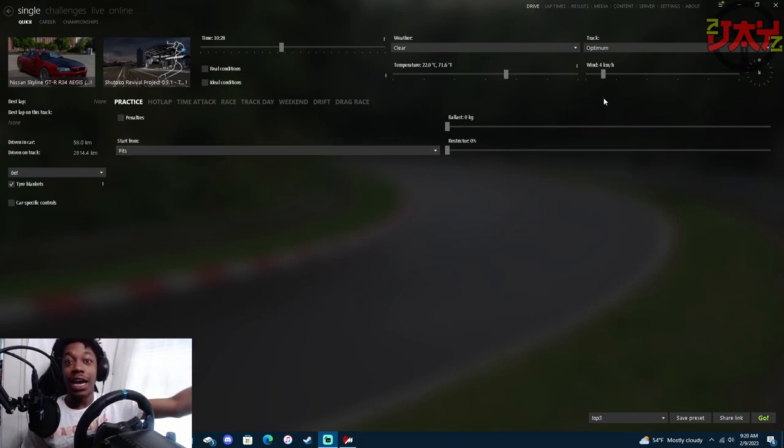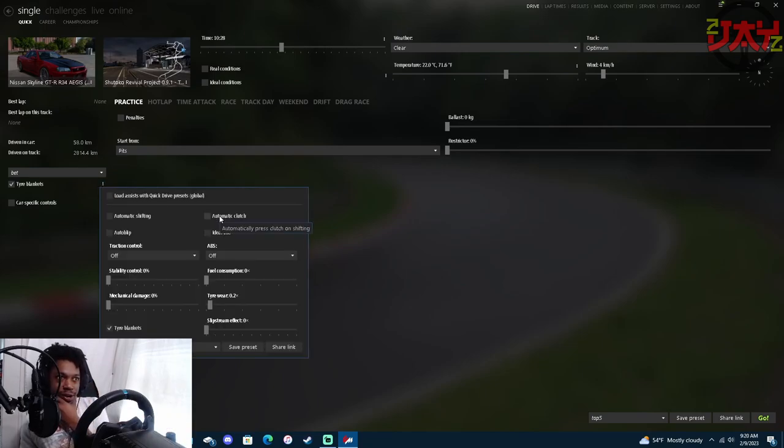Okay so look, right over here we can all see TireBlanket — it's at car specific controls. If your set of course doesn't look like mine, go to my video on how to install mods or how to set up your set of course. Going down here to where you see TireBlanket and car specific controls, you see these three dots right here next to TireBlanket — go ahead and click on that.